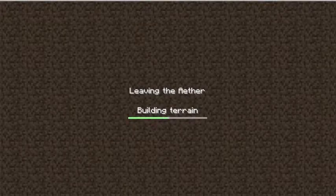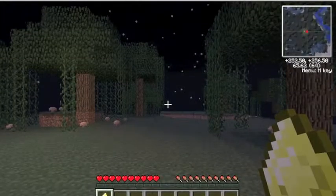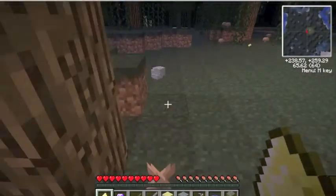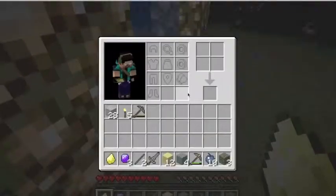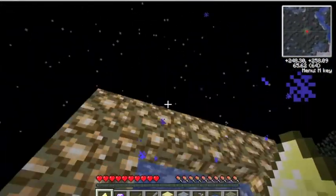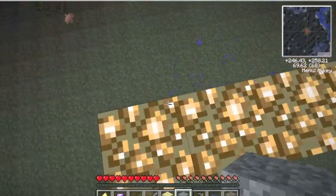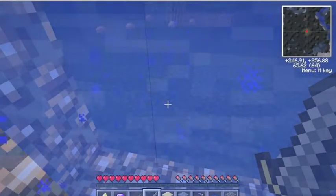So I just died. As you can see I fell over the sky and landed on my portal, so I'm just going to quickly grab all my stuff, then I will head back up into the Aether. Oh shoot, where is my zanite pickaxe? Okay, I'm not hungry anymore. Let's head back into the Aether.